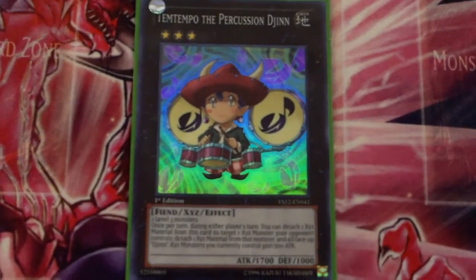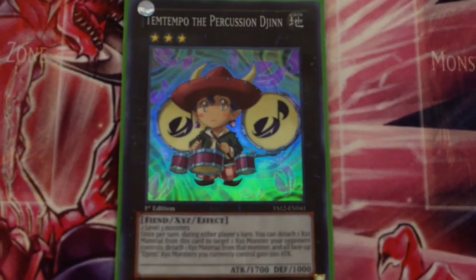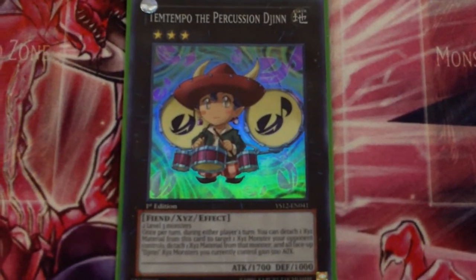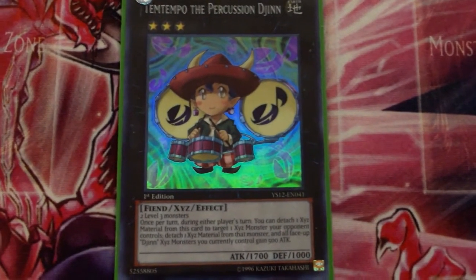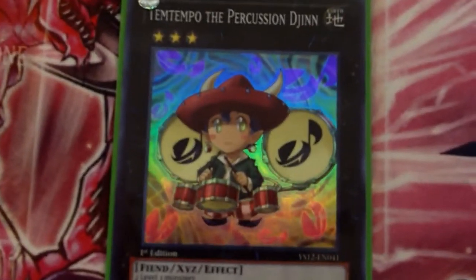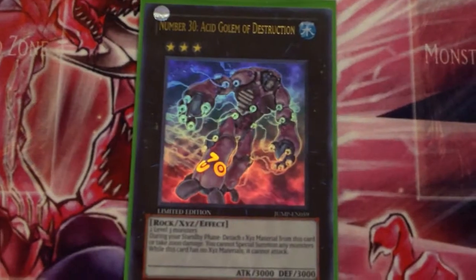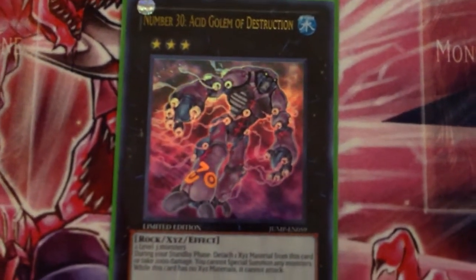Getting into the rank threes — one Temtempo the Percussion Djinn. If your opponent makes Zenmaines and you have an Ophion on the field, they're usually going to attack into your Ophion, take the damage, and pop it during the end phase. So you want to get rid of the materials on Zenmaines to keep your Ophion alive — that's why I run one Temtempo. Also the Blackship of Corn is great here. Love Temtempo, definitely run at least one.